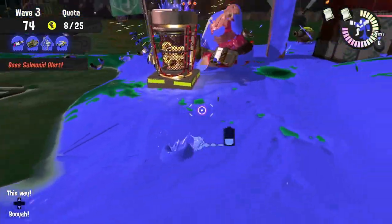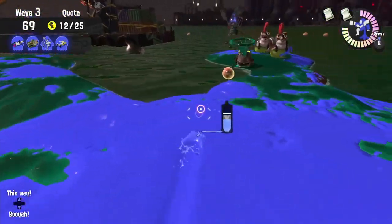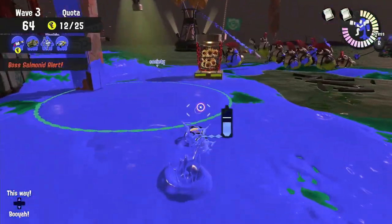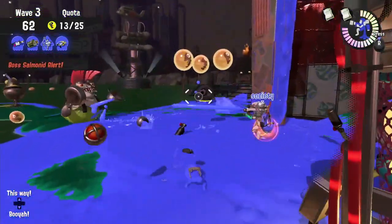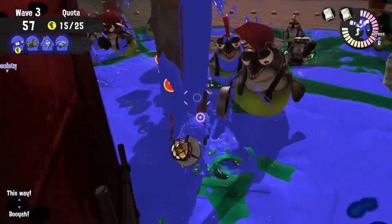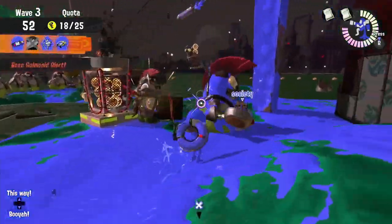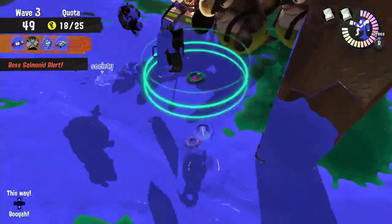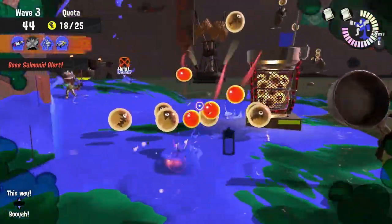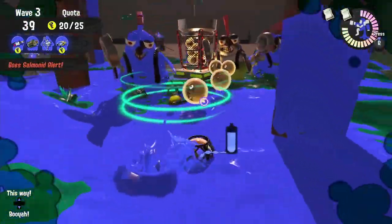During a Glow Flies occurrence at Marooner's Bay, that spot right in front of the great bridge is still working the best — it still funnels the enemies about as well as you can. With three utensils being able to hit other players, try to make sure you don't get in the way of anyone else's shot, and try to keep the Explosher behind everyone else so they don't have to worry about shooting you — use that piercing damage, but make sure that blast lands at the foot of the Goldie for maximum damage. Maintain that line of damage and try to run eggs while outputting damage as well. It's really easy to strafe over to the basket and press A while firing, or use that moment of getting ink to put in an egg and get back to your post.